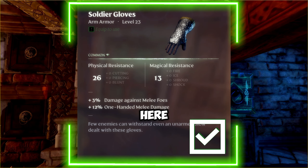Soldier Gloves — here's a little bonus. You can and should use these gloves in both one-handed and two-handed builds, because the damage bonus enchantment works with both weapon types.